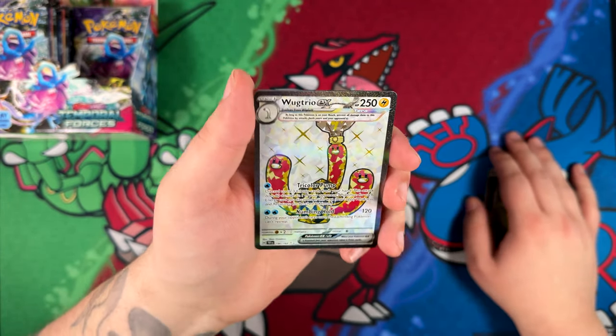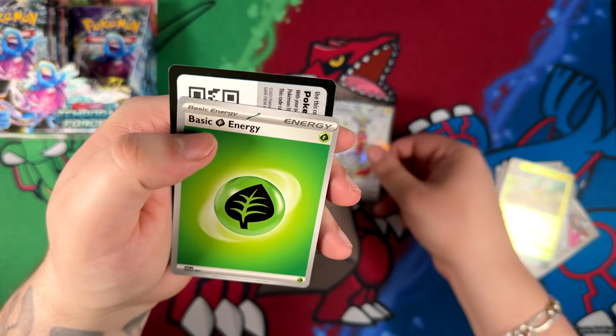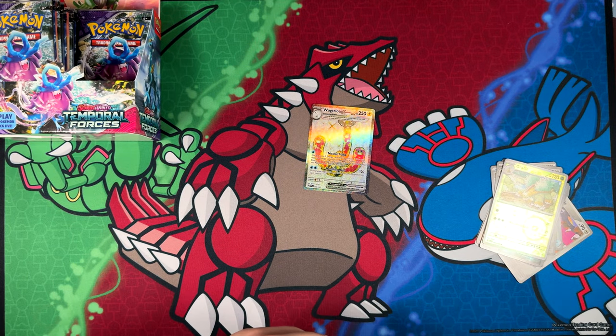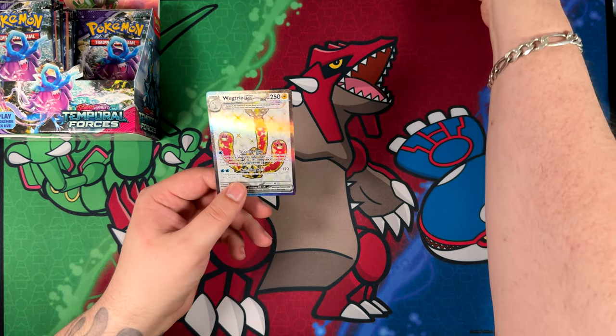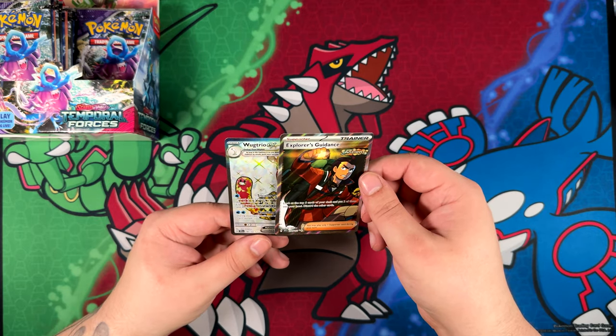Wak Trio EX — nice! A textured EX card as well. Did I get an error box or something? I don't think so, I think these are normal pull rates. It does seem kind of odd — special illustration rare and then almost back to back, two ultra rare secret rares.